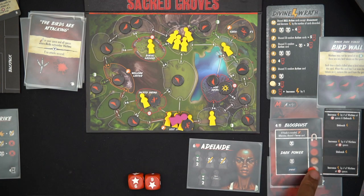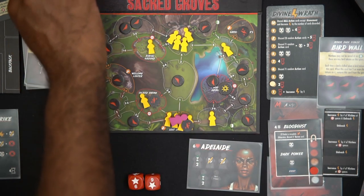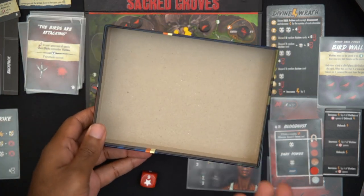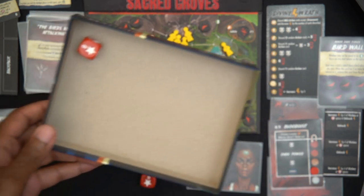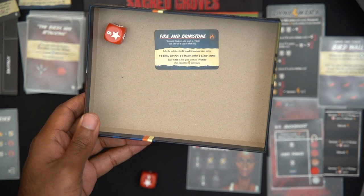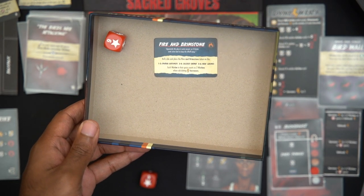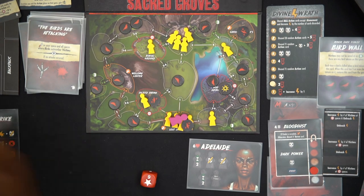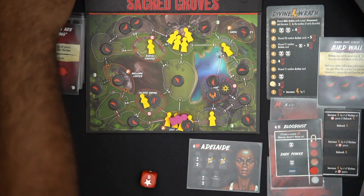We spawn birds again and the bloodlust increases, spawning a new event. The new event is Fire and Brimstone — roll a die and place the token; each victim in that space counts as two victims when calculating divine wrath. We roll a six, which places it on the Holy Groves — which is also where the other event is. So now we have two events in play: one good one, and one not so great.